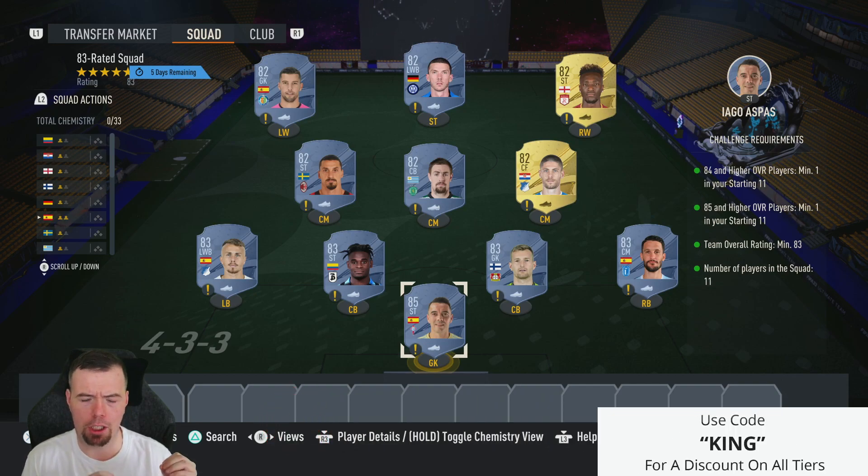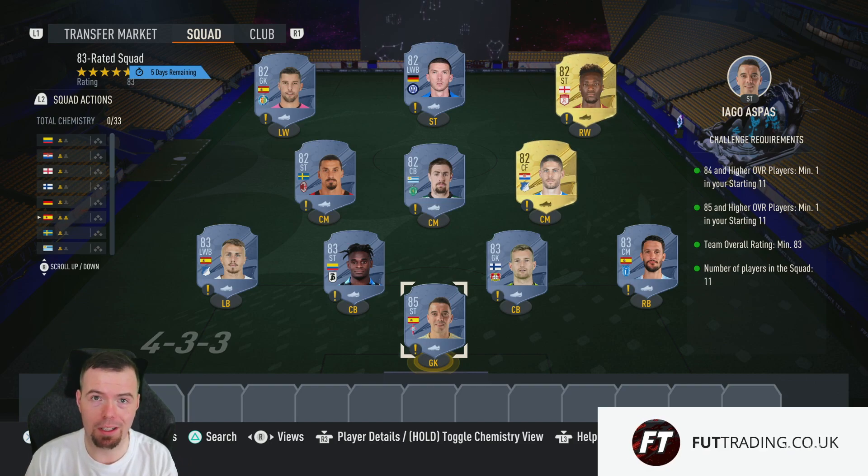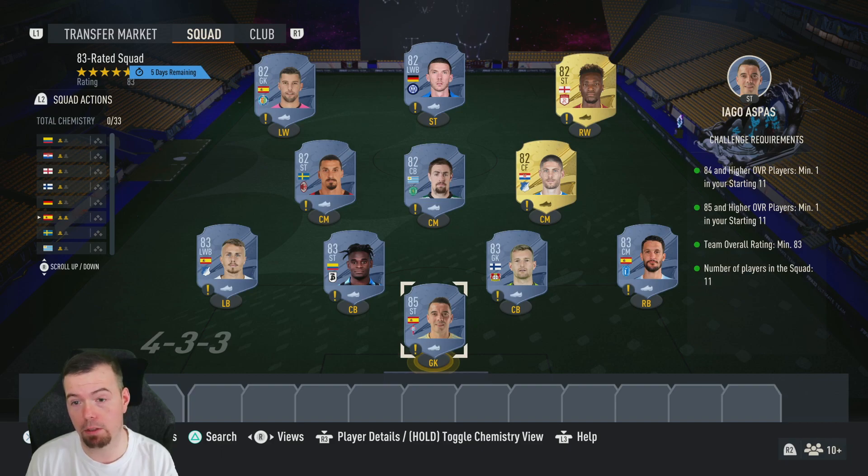You're going to get 81s in this, so yeah. Prices at the time of doing this SBC — which has been out about 45 minutes — will always be cheaper. Prices do fluctuate and they're just going to keep going up and up because no one's going to open packs; they're saving them all for Team of the Season.